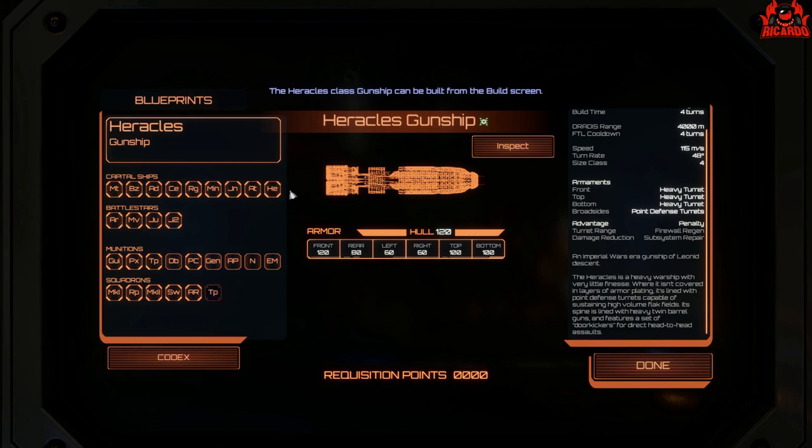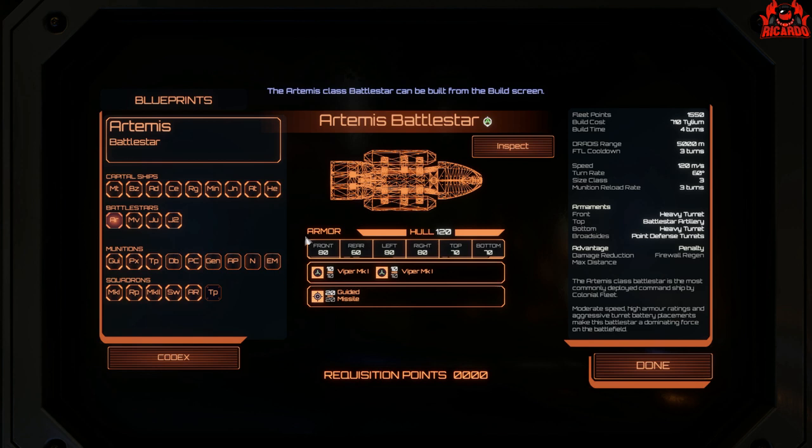That concludes the capital ships. Now let's move on to what everyone's been waiting for — the Battlestars. The first Battlestar you're going to get is the old Artemis Battlestar. Missiles, good armament, front armor of 120. A very common command ship — by default it comes with two squadrons of Viper Mark 1s. Fleet points knocking on the door of 1,550, and it costs 710 Tylium to make with a build time of four turns.